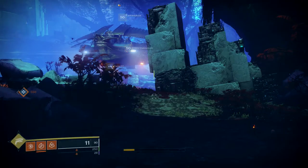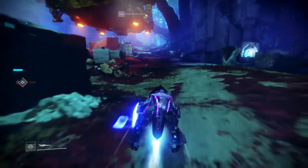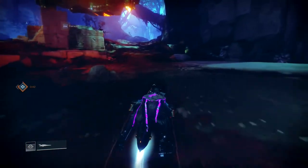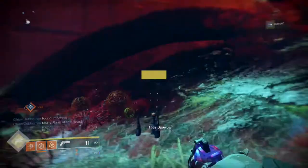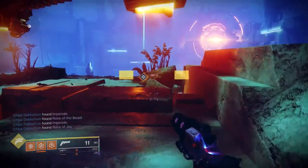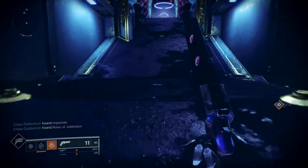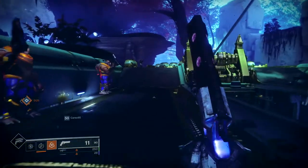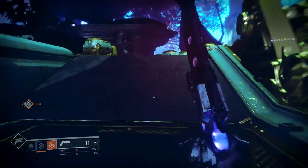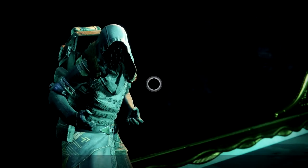Alrighty, getting straight into the video — good old Xur location and inventory, the Tentacled Bastard. We're on Nessus this week, chilling near the Giant Barge. Once you actually spawn, jump on your sparrow and head up in this direction. If you've done cross-save and are now playing on a different platform, be aware that you can get different stuff from Xur on PlayStation 4 and Xbox.